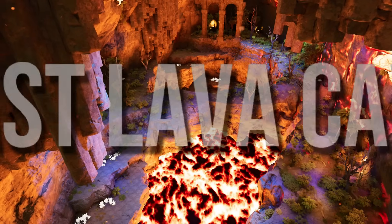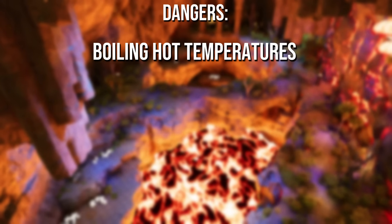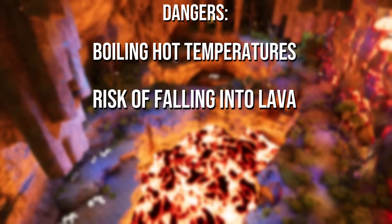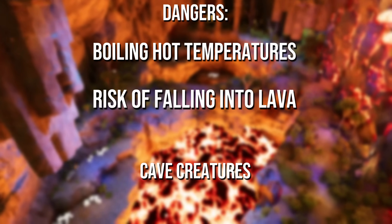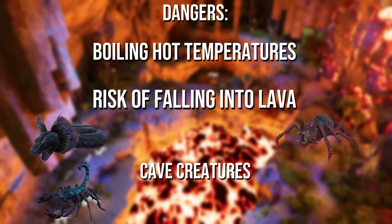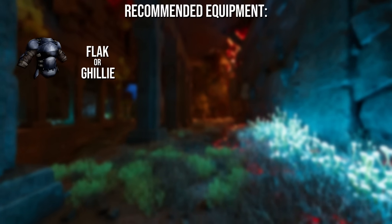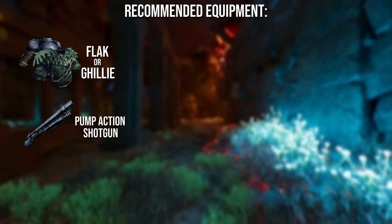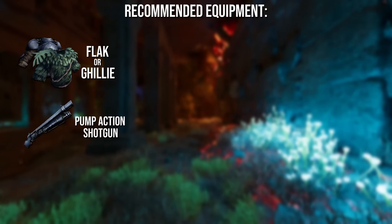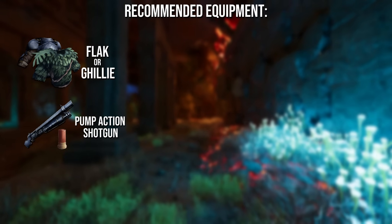In at number 4 is going to be the East Lava Cave. It can be very dangerous. Dangers include extremely hot temperatures, risk of falling into lava, and the cave is filled with plenty of creepy crawlies, including titanoboas, spiders, scorpions and arthropleura. Recommended equipment includes either flak armor, preferably ghillie armor due to the hot temperatures, and a firearm of any kind to take out the arthropleuras from afar. I usually just bring a pump action shotgun with a decent stack of ammo.